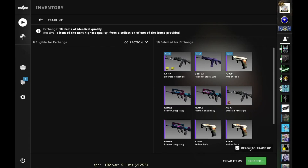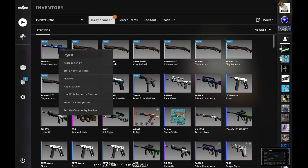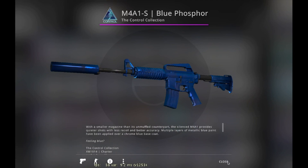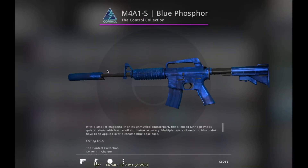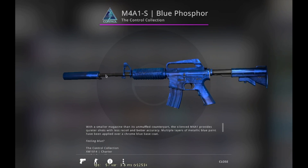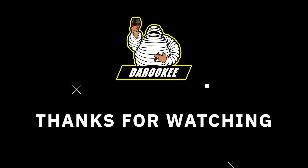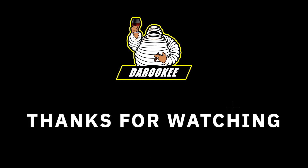Everything is set up — let's hit the button. We got the M4 Blue Phosphor! Silk Tiger would have been better, but I'm happy we didn't get the R8 or P250. Let's check the float: 0.01 — not a double zero but still close and really nice. That's it for today's video. I'll make a video once the operation is over to give an overview of the market situation for collection skins — that's going to be interesting. Thanks for watching, see you soon!